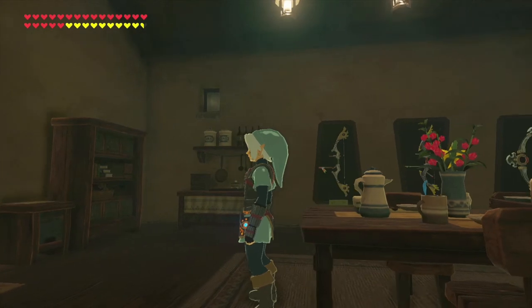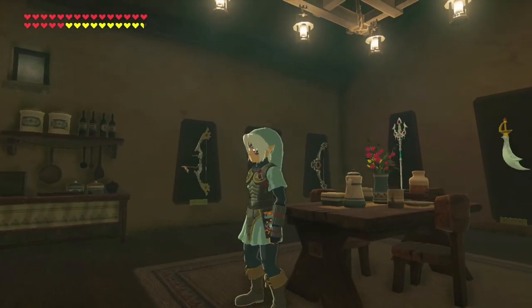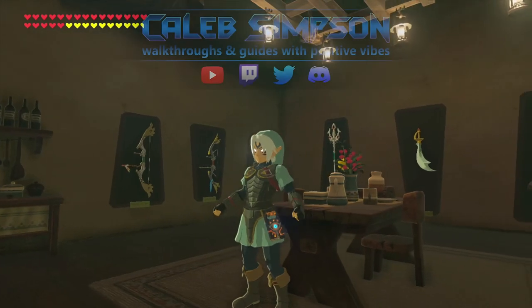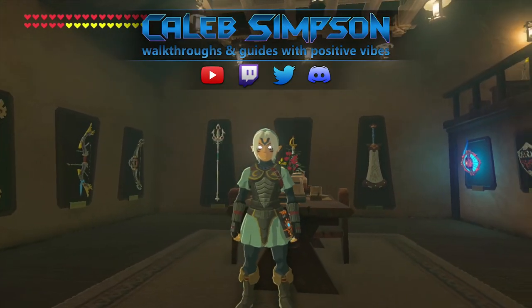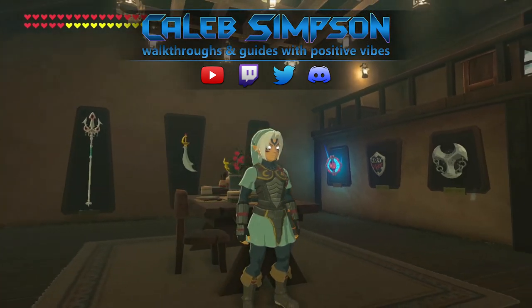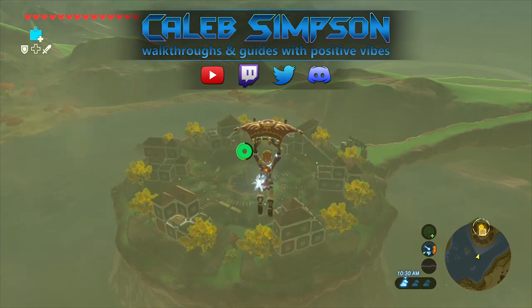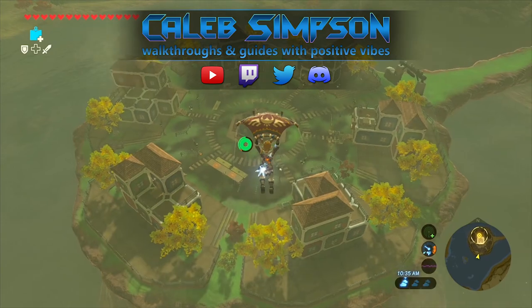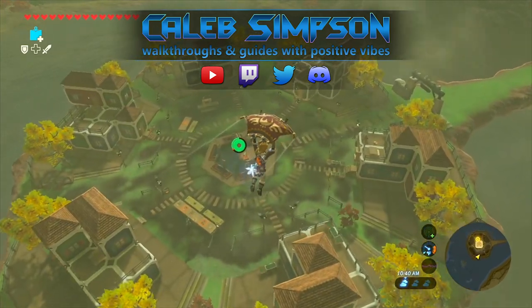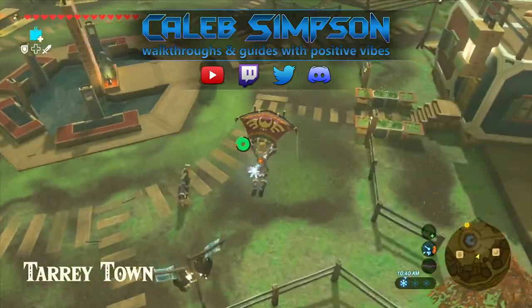I do believe I've done a fabulous job of explaining how to complete the Hylian Homeowner side quest in The Legend of Zelda: Breath of the Wild. My name's Caleb Simpson — be sure to check out all of my other guides and walkthroughs for the Legend of Zelda series on my channel, and subscribe for more content. There is a follow-up quest in which we'll be able to build Tarrytown, so stay tuned for the next video where I'll show you how to complete the From the Ground Up side quest. Remember to stay awesome, have an amazing day, and I'll see you in the next video.